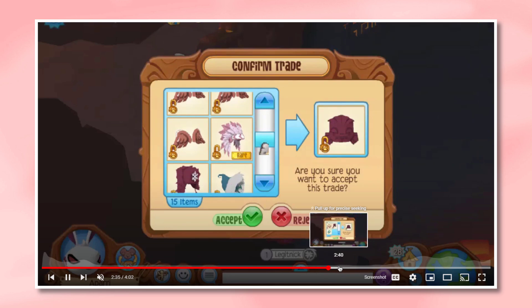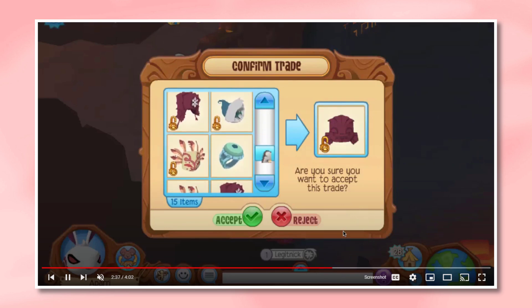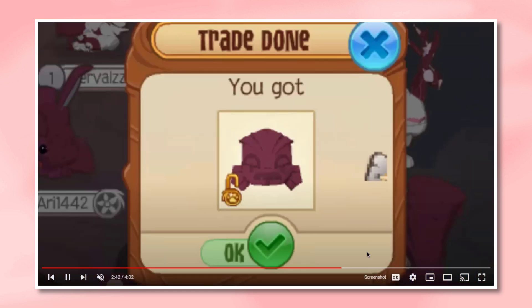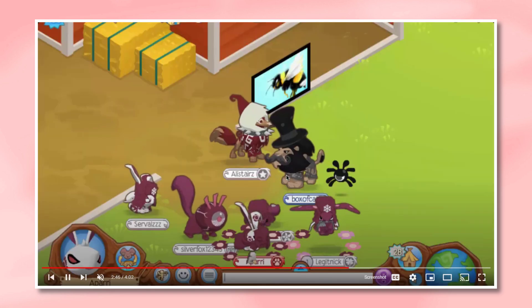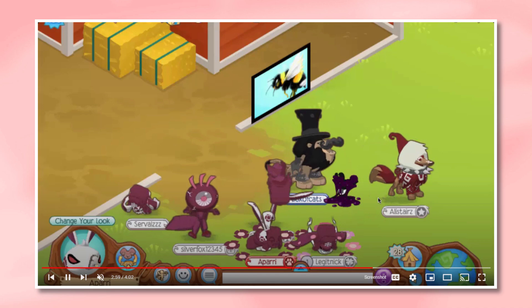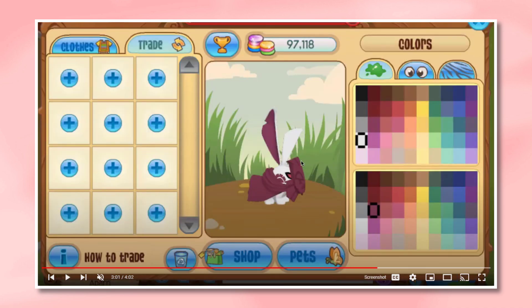He ends up getting the magenta creature mask for all those items — and who wouldn't accept that kind of offer? The item is cool, but all those items combined is insanity. Look at all those magenta items there. His outfit features a mysterious cloak and a magenta creature mask with the glitch pattern, which is pretty cool. That was pretty much his trade for the one-of-a-kind magenta creature mask.